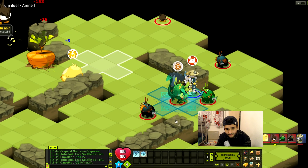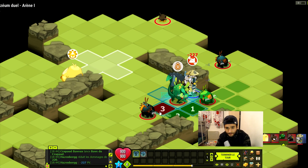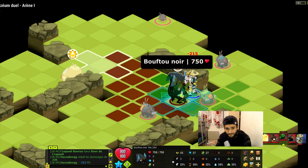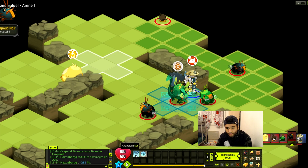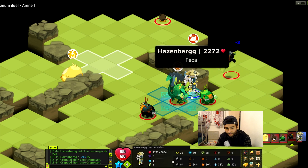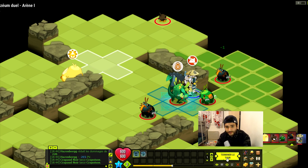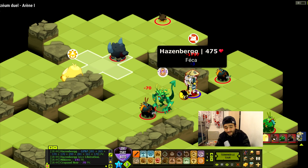Là on va taper le Feka. On va continuer de mettre du poison. Du coup le Feka risque de perdre énormément de points de vie. On est quand même à 2 tours de poison qu'on a pas mal accumulé. Il lui reste plus que 475 points de vie. Il peut toujours nous battre parce qu'il tape assez fort.